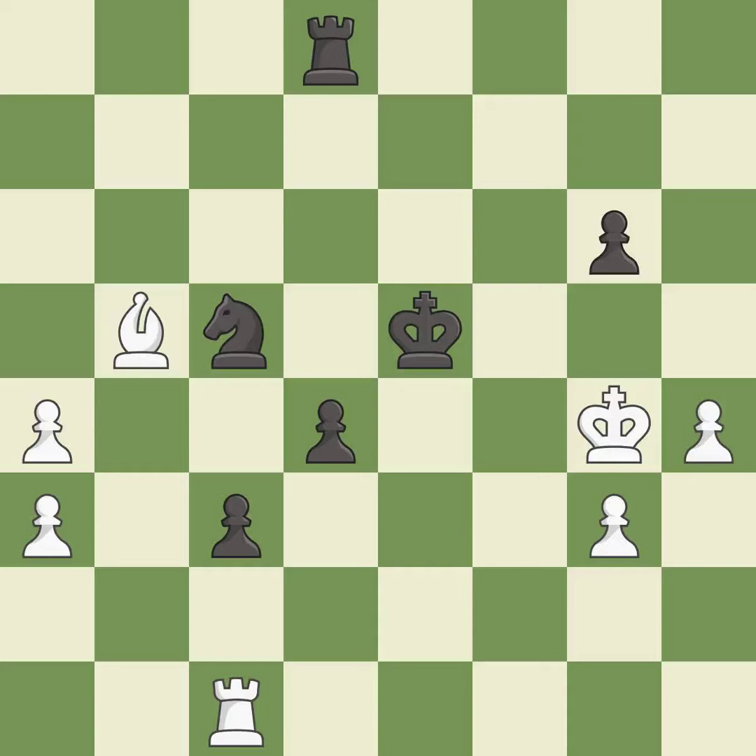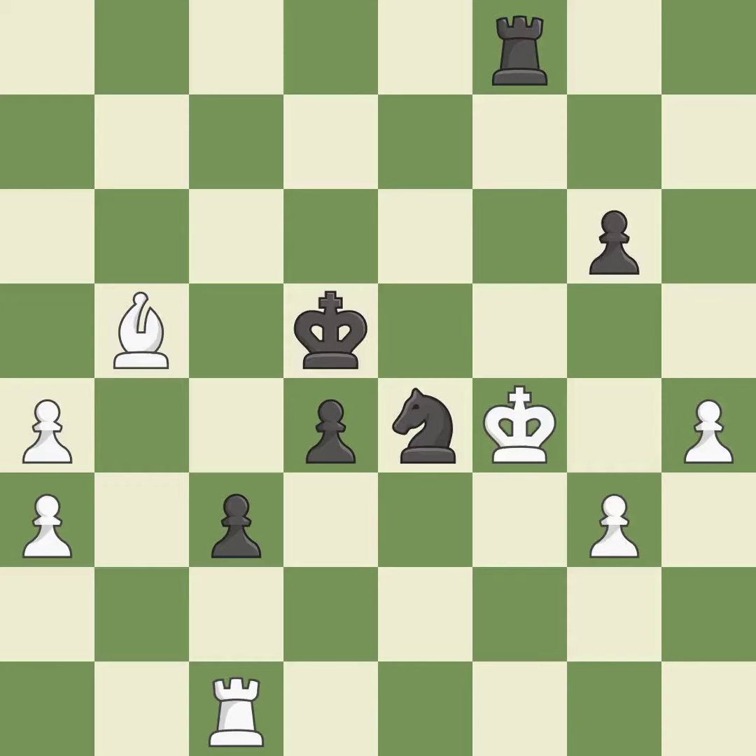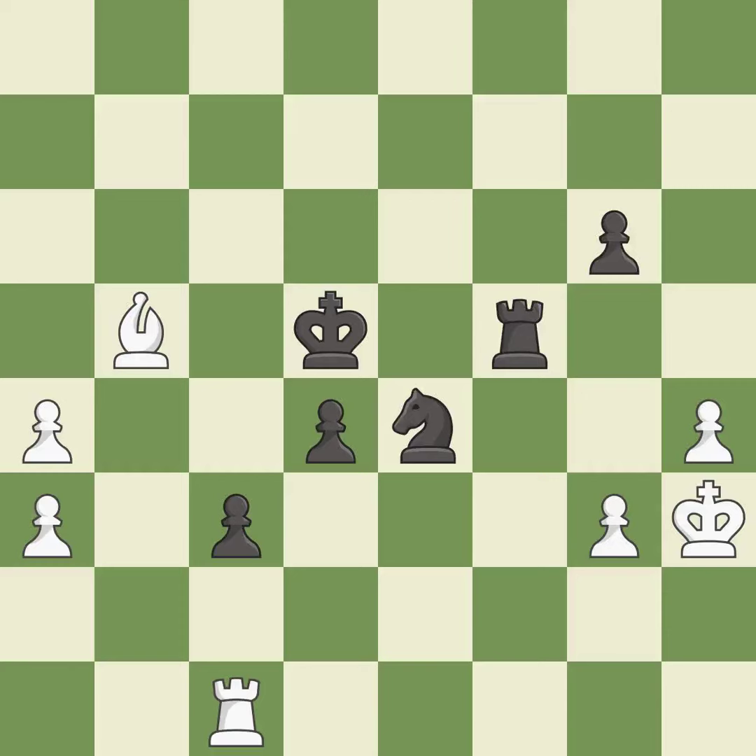This steps away from the checking rook — it is best. This is the strongest option — it is best. A very strong play — it is excellent. One of the best moves — it is excellent. Very precise — it is best. This evades the check from the rook — it is forced. Right on target — it is best. This prevents the opponent from being able to play checkmate — it is best. That's what I would have recommended — it is best.